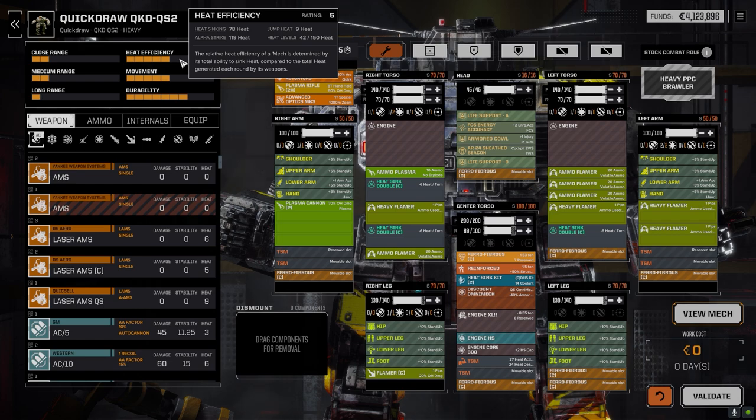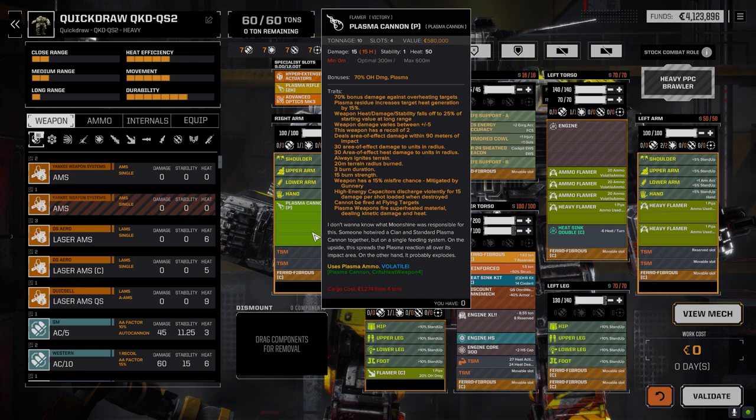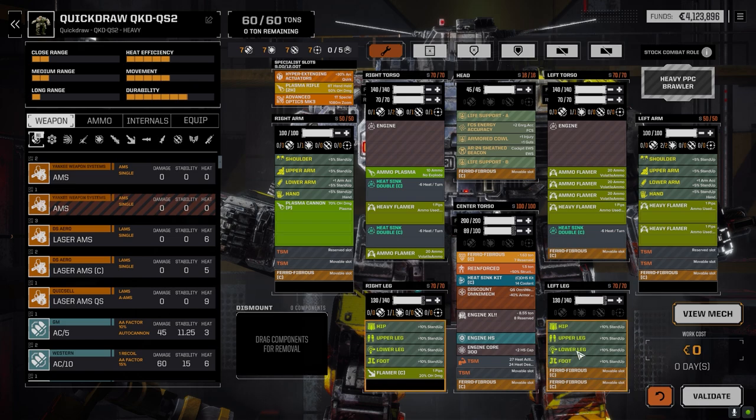Our heat sinking can't cover firing everything — we're over by 41 if we fire everything. If we're in a pinch, I think we'd be okay. That said, this generates 50, so I can fire everything with the plasma cannon, or I can fire the plasma cannon and probably a heavy flamer and the plasma rifle. So I could probably fire two heavy flamers and the plasma cannon and get away with it at close or medium range.